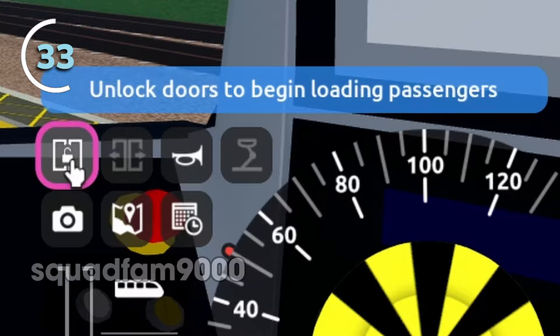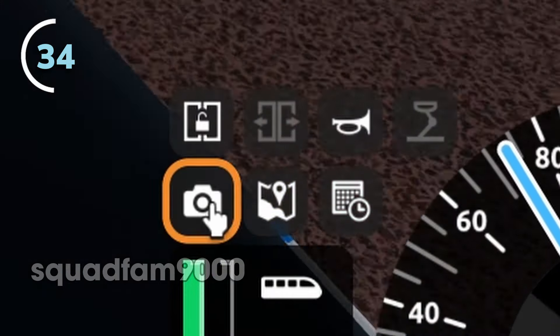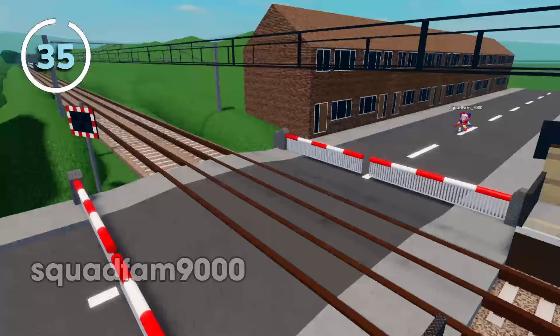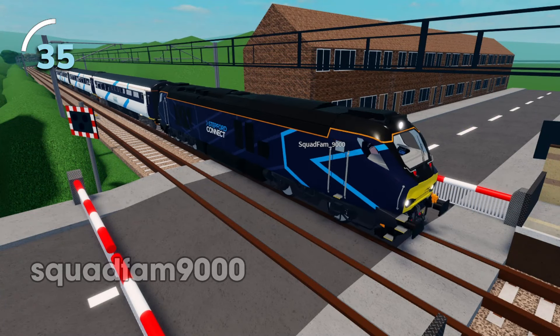Press T or the on-screen button to open or close the passenger doors when prompted. Press C or the corresponding button to toggle between three camera modes. Level crossings allow passengers and non-existent traffic to cross the railway, though they're not functional.